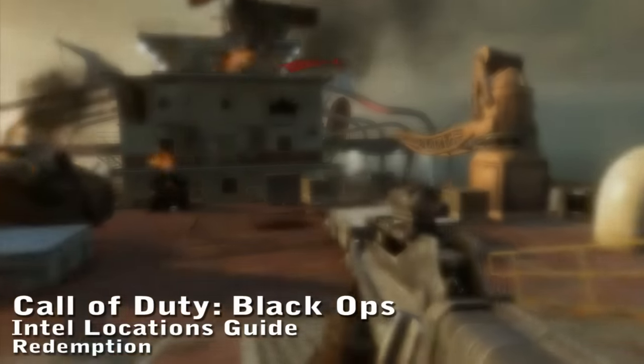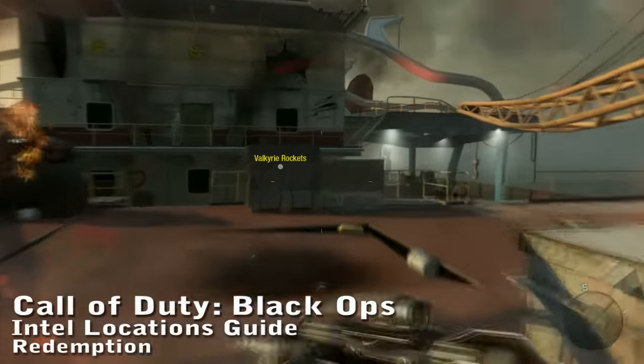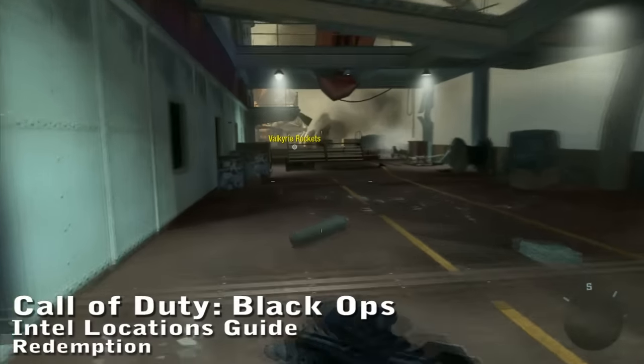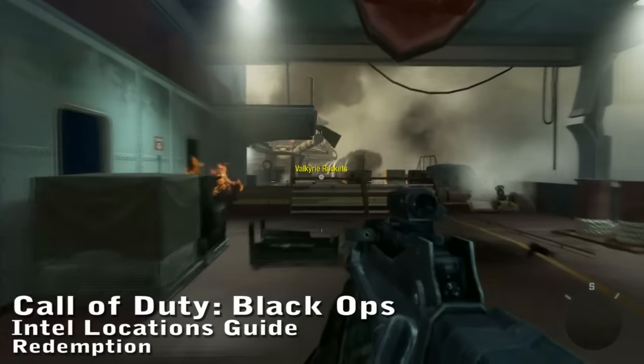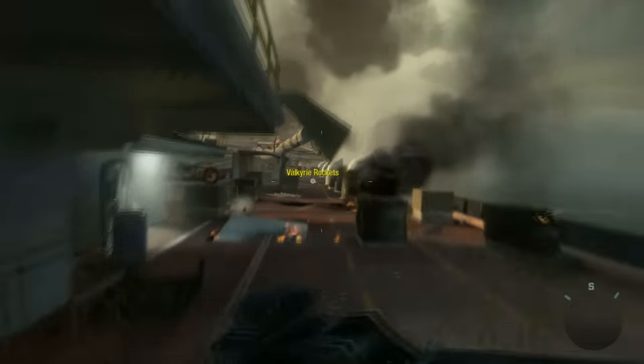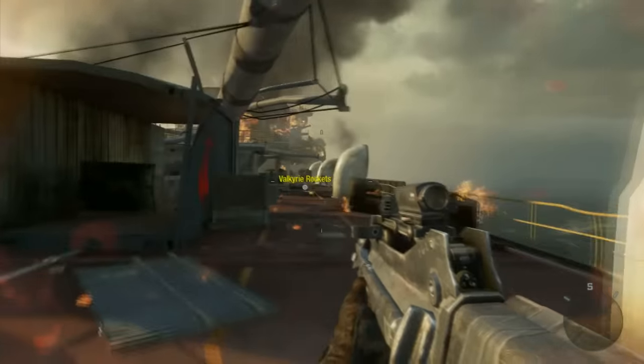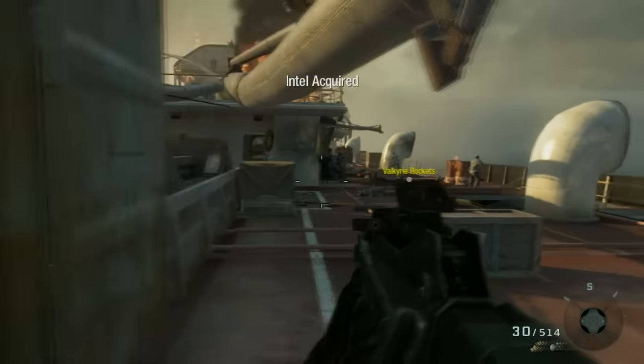Call of Duty Black Ops Intel Guide for the level Redemption — the last level of the game that has Intel. Three more Intel on this level. As soon as you land and get control of your character and start walking around, run forward to this large crate on the left, right before the Valkyrie rockets. The Intel is tucked away underneath the door of the exiting side of the crate.